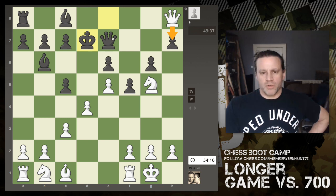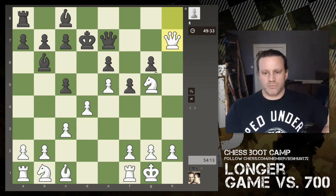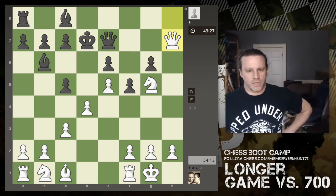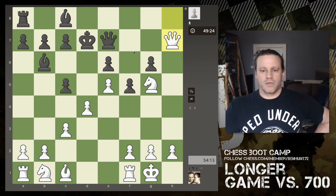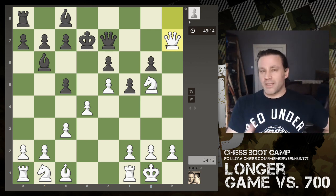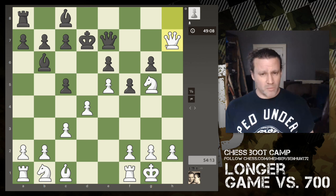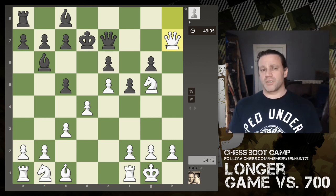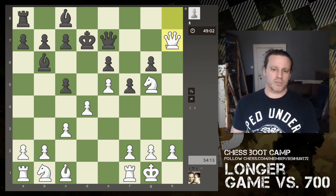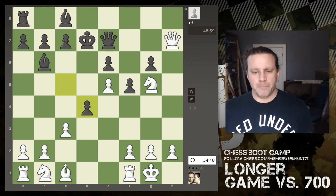I could capture this pawn, which would pretty much force an exchange of queens. Being eight points up in material, that makes a lot of sense. And now my dark-squared bishop can come into play — a couple of moves ago it was fairly redundant. When you've got a piece like that and there's no sensible way to bring it into the game, leave it until the board has changed and the landscape has evolved; then it'll have opportunities to get into play.